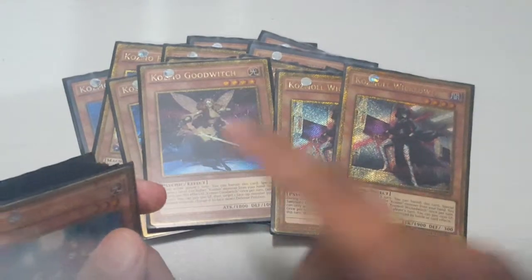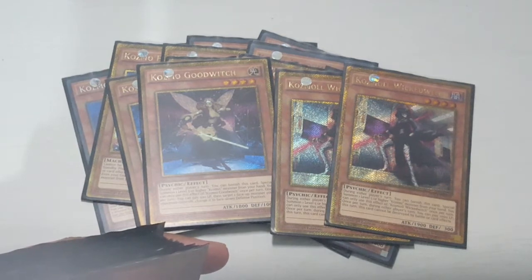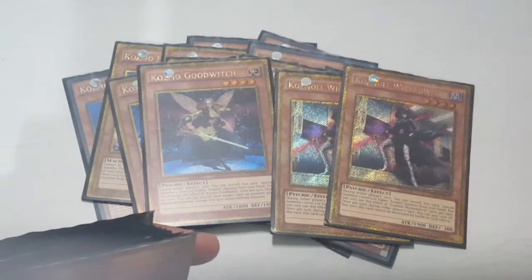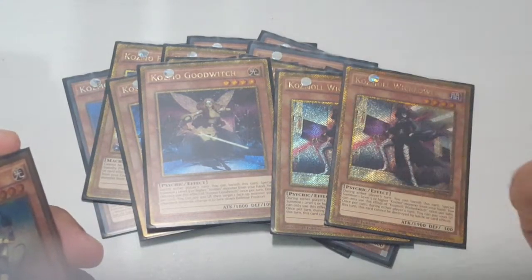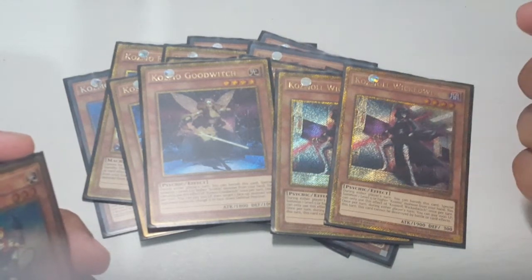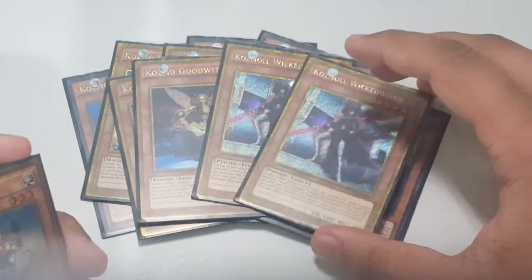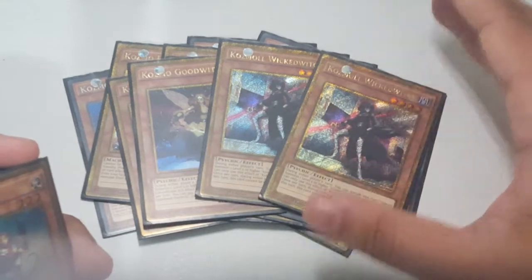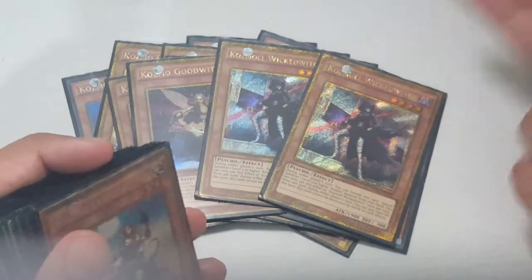One Good Witch and two Wicked Witch. Good Witch is really good — say there are cards that can't be destroyed by card effects; if it can't be destroyed by card effects there's really not much you can do against it, but what you can do is flip it face down, then activate Dark Hole or pop it with Dark Destroyer. There are many things you can do when it's face down because its effect is no longer active.